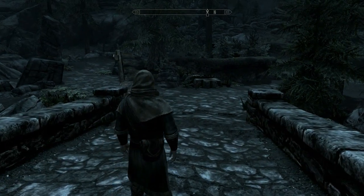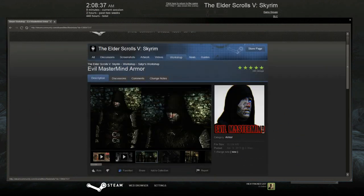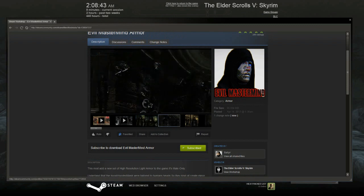I also acquired one new mod. I was browsing the workshop earlier today and decided to download the Evil Mastermind armor. This was created by Satire, or Satir. Just look at that — that armor looks really cool.